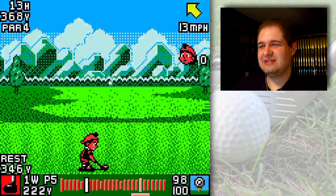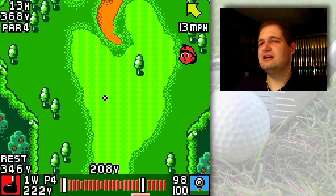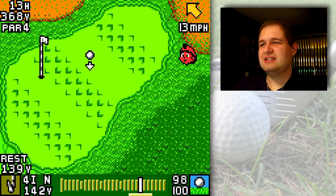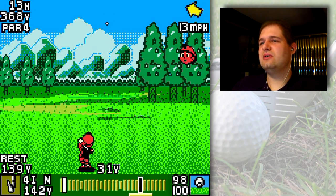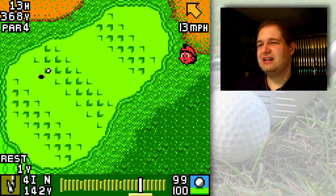Oh no — I messed up the power shot. It's okay, it'll still be in the fairway. I just want to get closer to the green here because this is a relatively long par 4 for this character. I want to use a lower lofted club. I'm still using a 4 iron, so I'm still going to have to run it over to the hole. You want to get relatively close to the hole so you can use the lowest lofted club possible for easier shots.